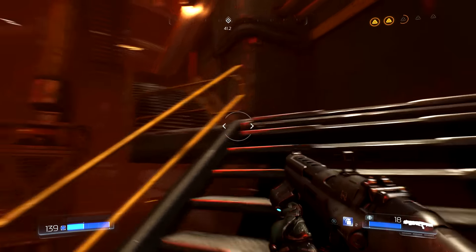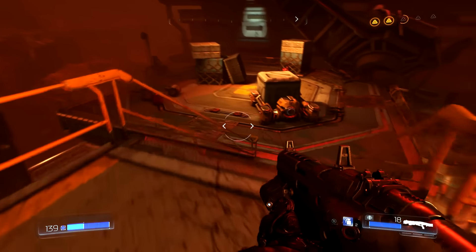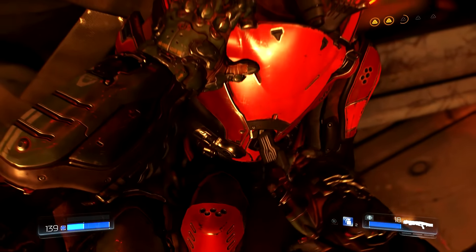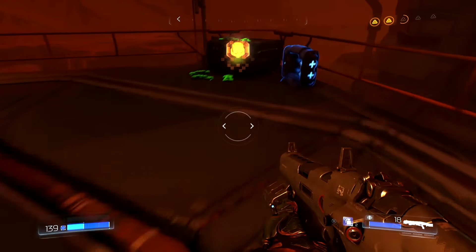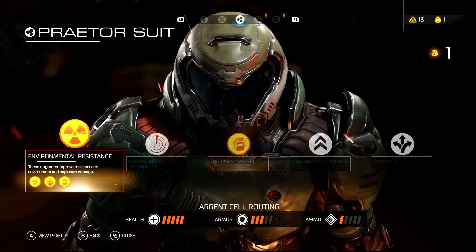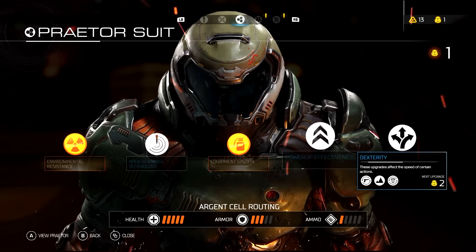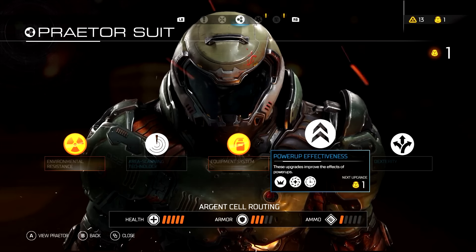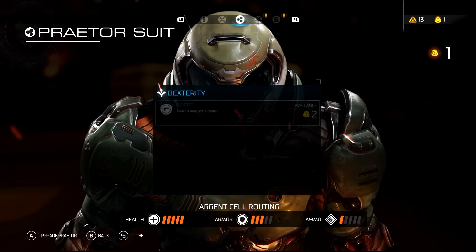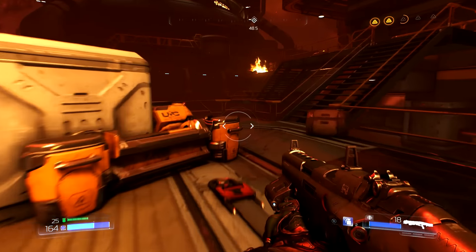There looks to be some stairs to our right over here, let's traverse these. And no doubt above us is going to be that Praetor Token right over here to the right. There you are — nice to meet you, don't mind if I do. Equipment and environmental resistance are fully upgraded. I think the next best would be Dexterity — area scanning is not too much of an issue. We need one more token to be able to upgrade that.